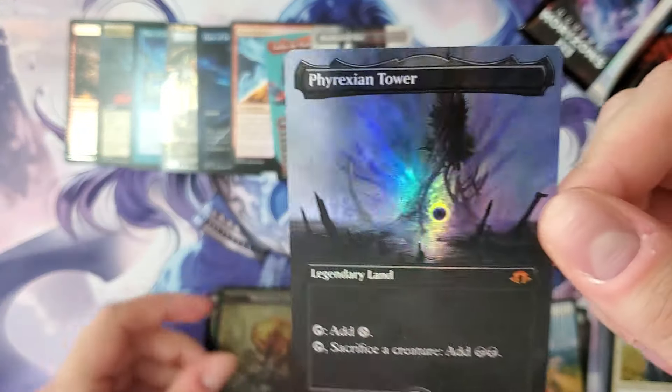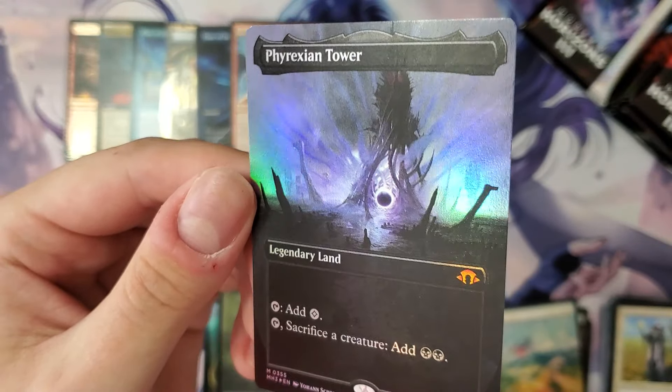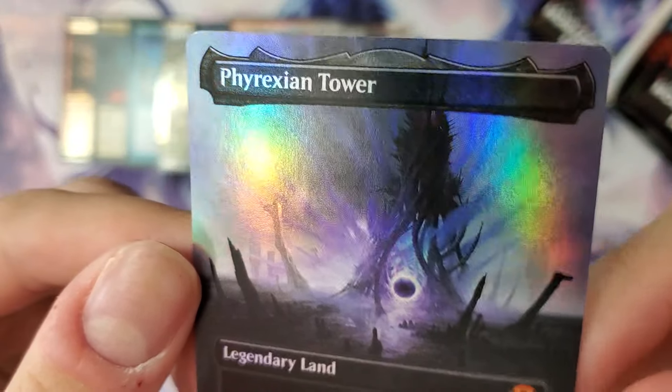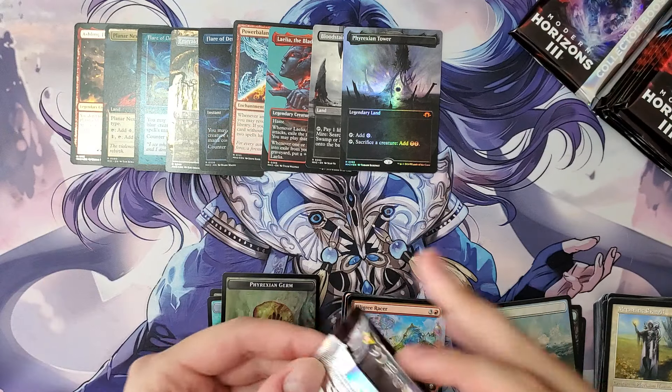Foil borderless Phyrexian Tower — sure, this will be fine, nothing to see here. Oh, that's gorgeous. Four packs in — I think we're doing okay. Let's keep this train moving, third of the way through.